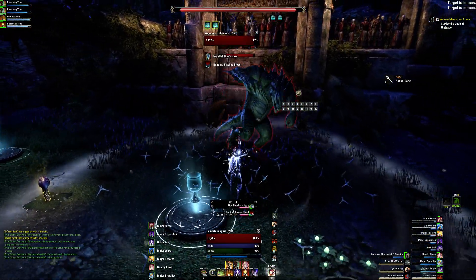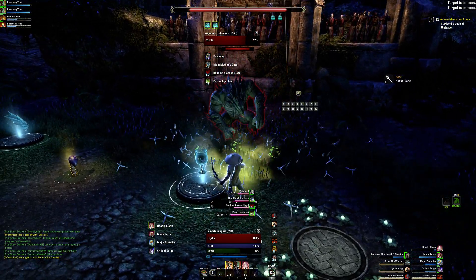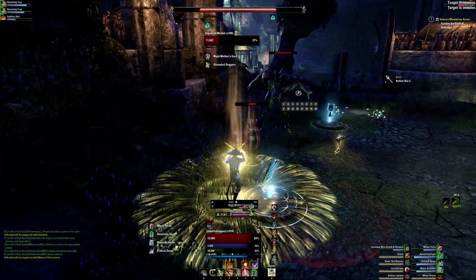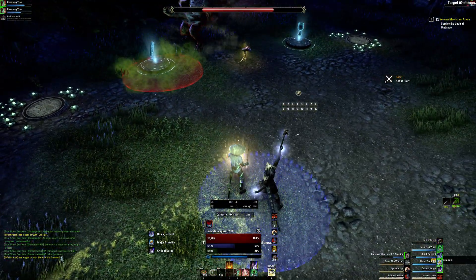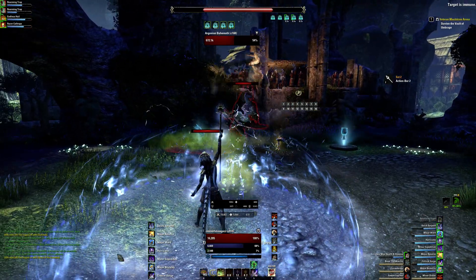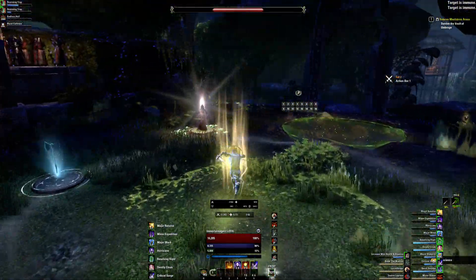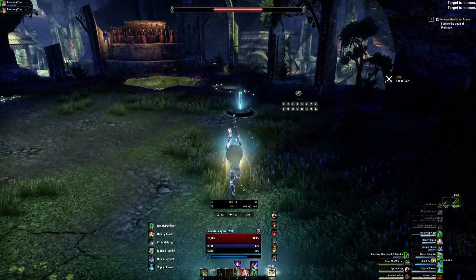Starting this round again — make sure not to refresh your hurricane and blade cloak timers, I'll show you why. We have a shock miner up, we're going to kill one of them. Remember that number: one. After this he's going to begin doing a screech — we're going to have to go stand over at the other storm caller within his barrier. After his screech is done we can kill him. The reason is: if we're not in that barrier while he does his screech, it one-shots you.